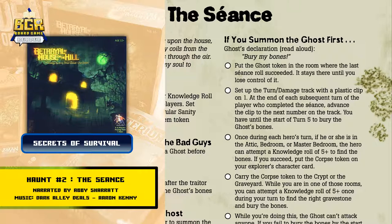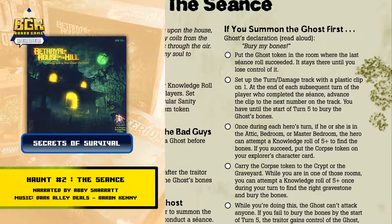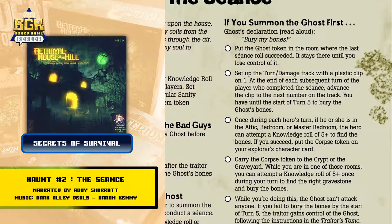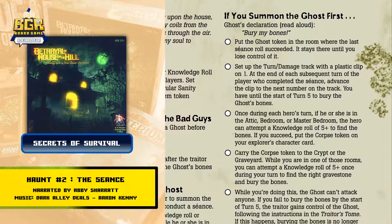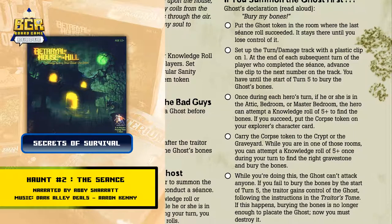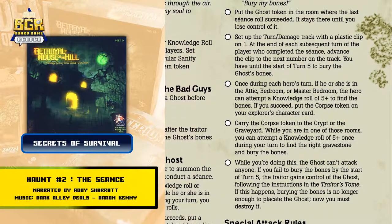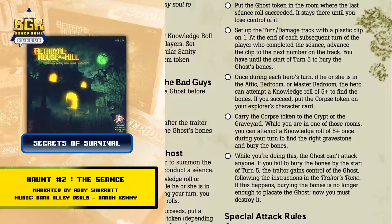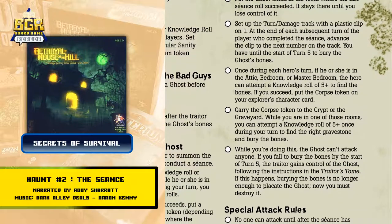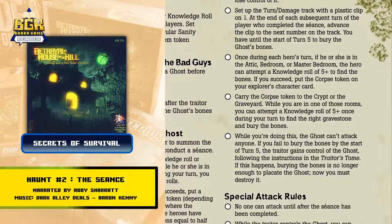Once during each hero's turn, if he or she is in the attic, bedroom, or master bedroom, the hero can attempt a Knowledge Roll of 5 or higher to find the bones. If you succeed, put the corpse token on your explorer's character card. Carry the corpse token to the crypt or the graveyard. While you are in one of those rooms, you can attempt a Knowledge Roll of 5 or higher once during your turn to find the right gravestone and bury the bones.